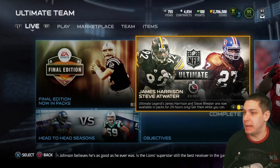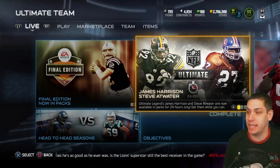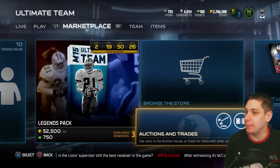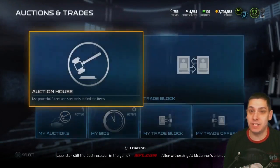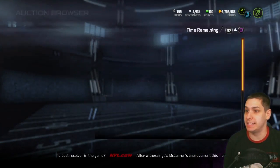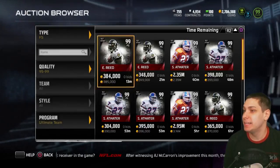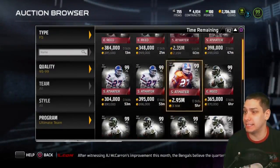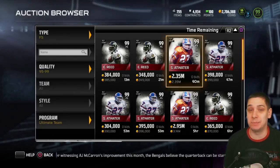We have James Harrison at left outside linebacker and Steve Atwater at free safety. Tons of people are excited about this Steve Atwater item — he was one of the best free safeties early in Madden this year, and he is still an absolute beast. Steve Atwater is definitely gonna be one of the best items in this game, especially this boss item.